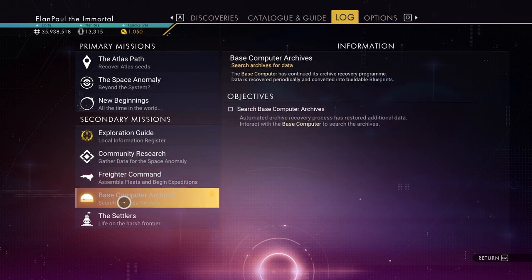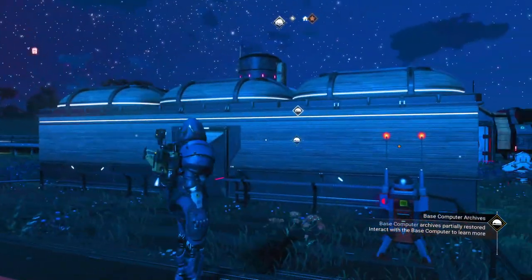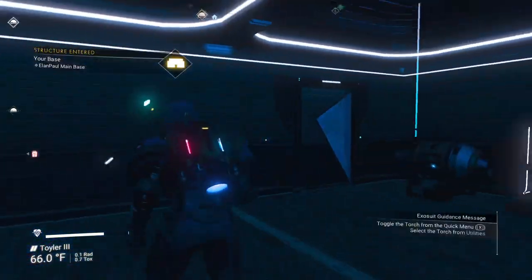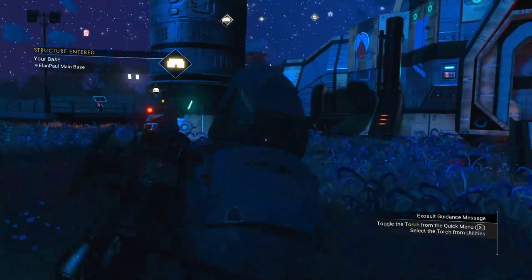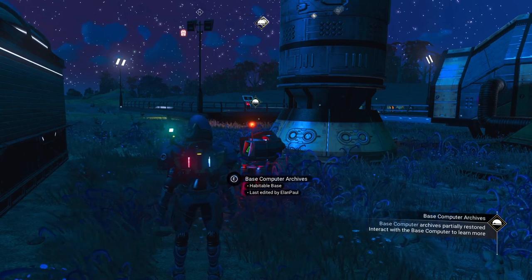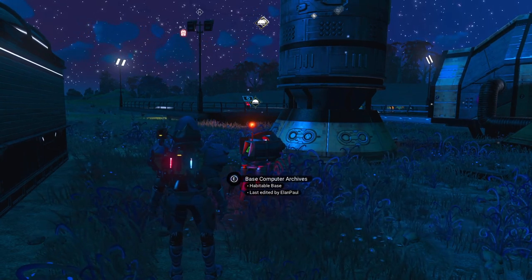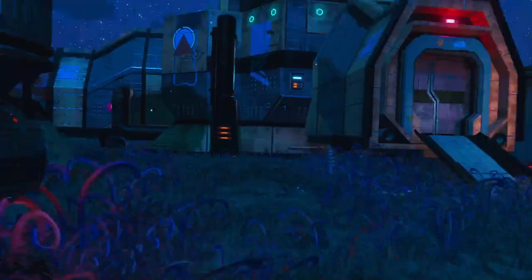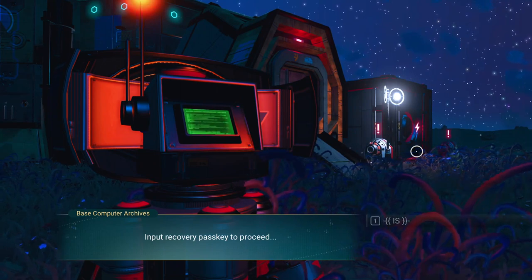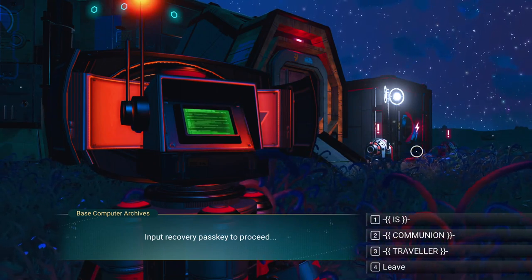We're going to do the base archives first because we're right by the base computer. They've changed these missions a bit — it used to be you'd get your archive, it would upgrade, tell you there's a timer, and you'd come back. But now they want you to learn languages. It says 'Recover archive encrypted, input recovery pass key to proceed' — you have to use a word you've learned. I'll try 'traveler.'